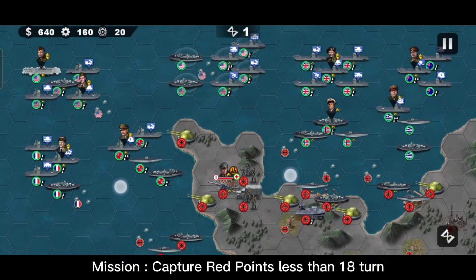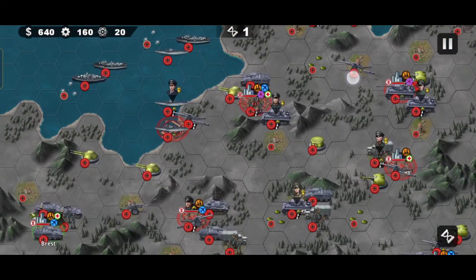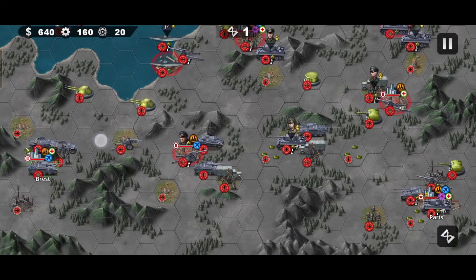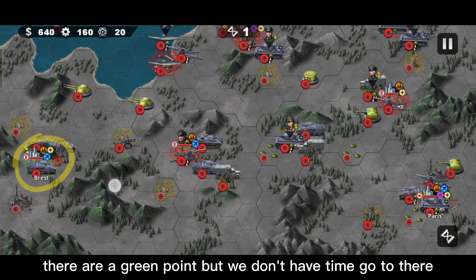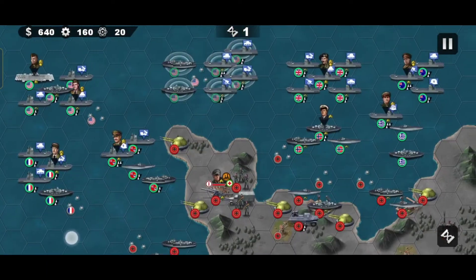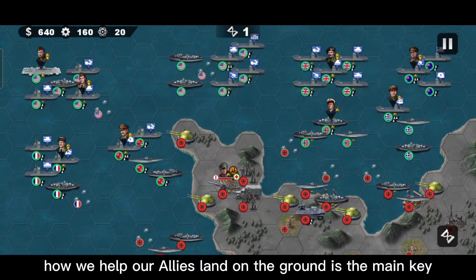Mission: capture red points in less than 18 turns. There are green points but we don't have time to go there. In this mission, how we help our allies land on the ground is the main key.